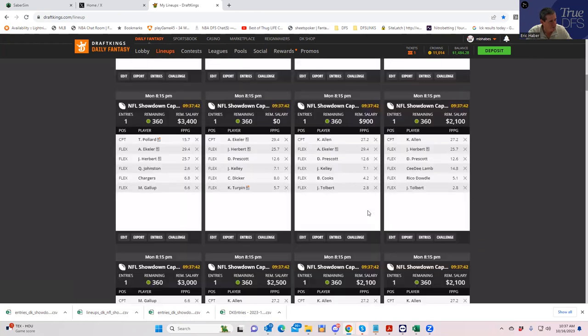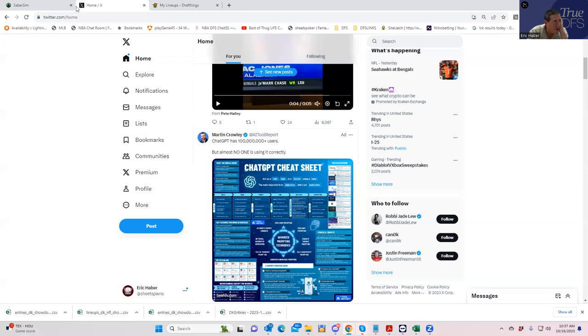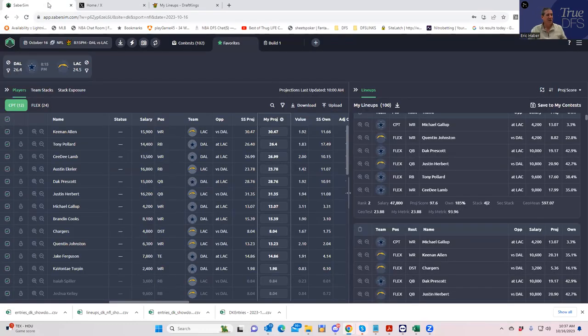The only thing I didn't do is I didn't make any groups — like Max 1 Keenan Allen or Max 1 Pollard/Turpin. I don't know if I'm going to do it for this particular slate. What I will do is when I'm using backup tight ends, I'll make sure not to play more than one of each of those. Aside from that, I don't mind having two running backs. Maybe Eckler and Kelly together is asking for trouble.